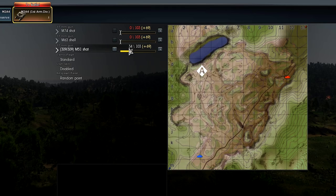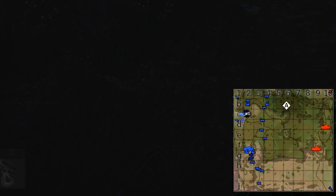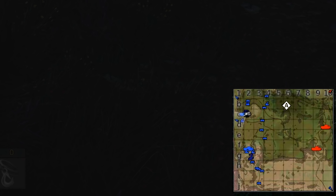Here we are, finally on the battlefield. In the bottom right corner, there's a traditional mini-map that shows enemies in red, friendlies in blue, and strategic locations to be captured. On the left is a miniature model of your tank. Soon, you will be able to see which modules are damaged. You can also check your current tank damage by pressing the I button — your tank will be X-rayed and indicators will show you what modules are working normally and what are completely destroyed.